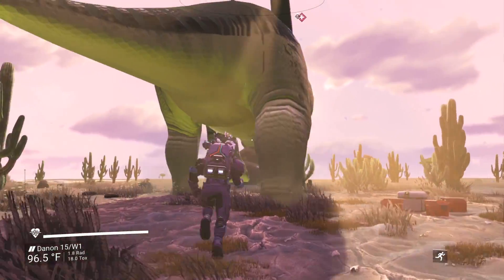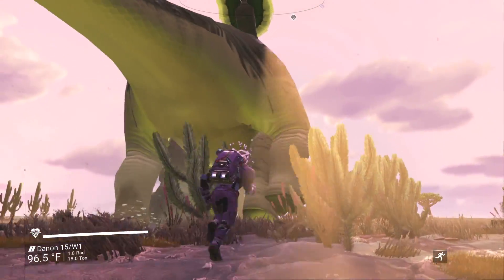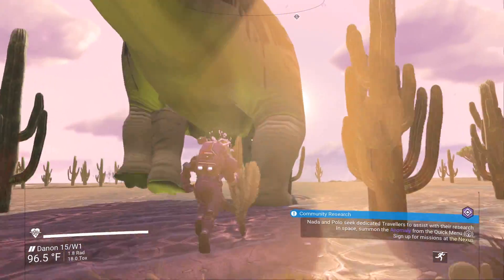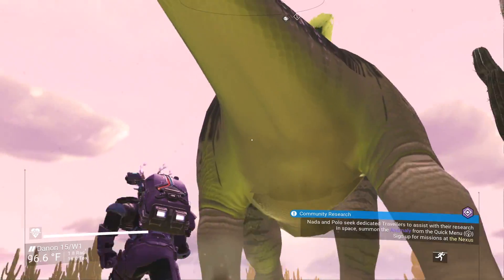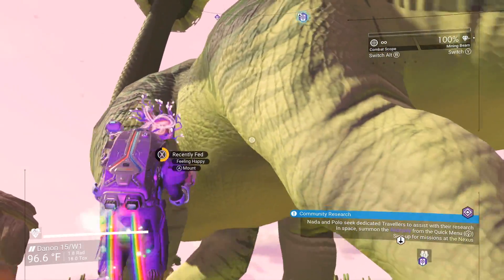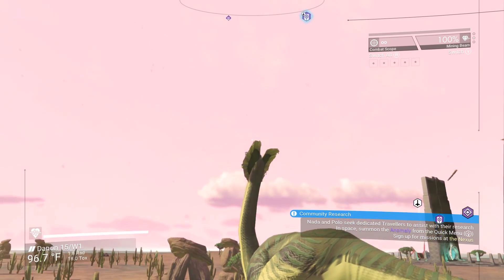Let's go — oh god, you gotta be fast though. You have to be right next to him in order to mount. Oh my god, come on, I can't even run as fast as he can walk. Let's do jetpack. Mount. Done! And you just teleport up there.